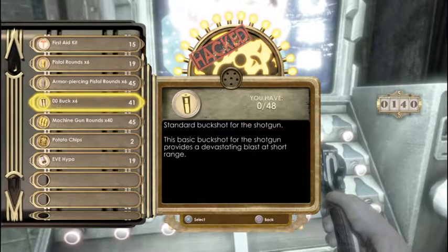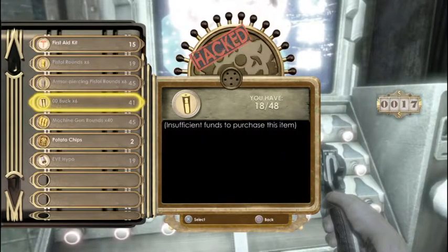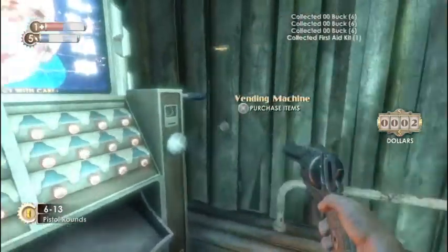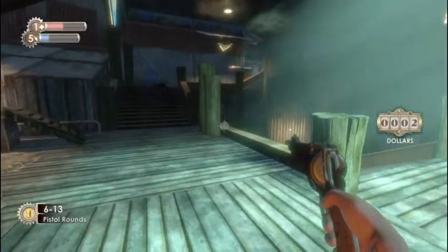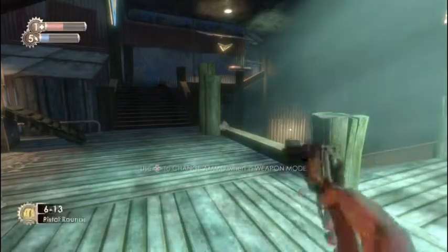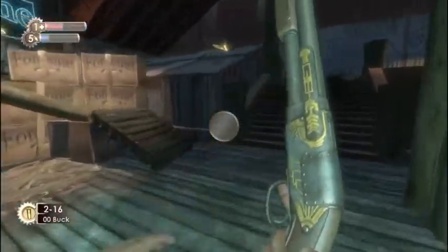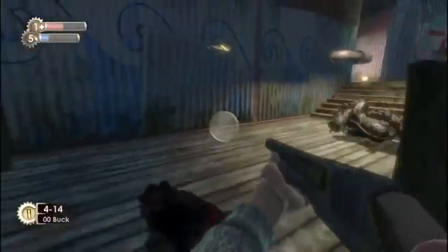Alright, hacking complete. Now buckshot. First aid kit and there we go. So I should be able to use my shotgun now, right? Yeah, there it is. Good — now we're meant to go this way, so let's go this way.